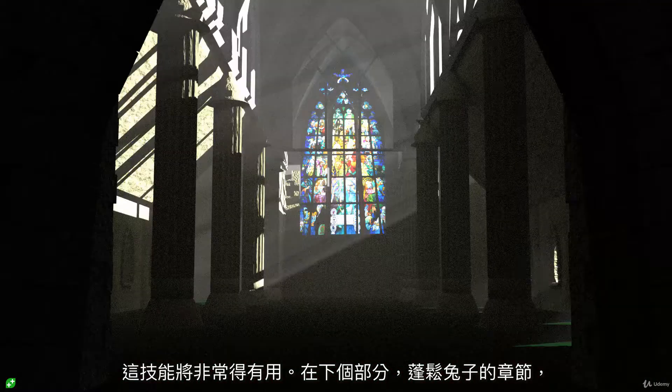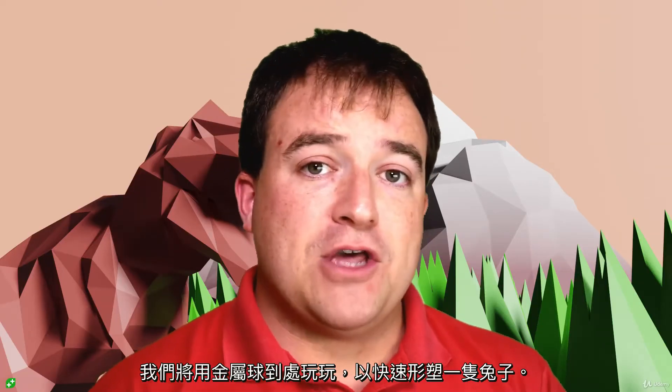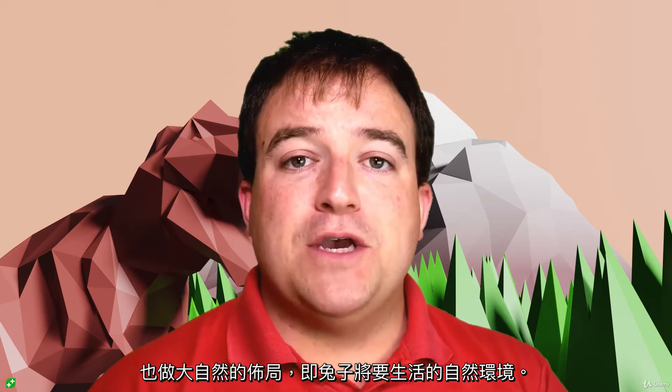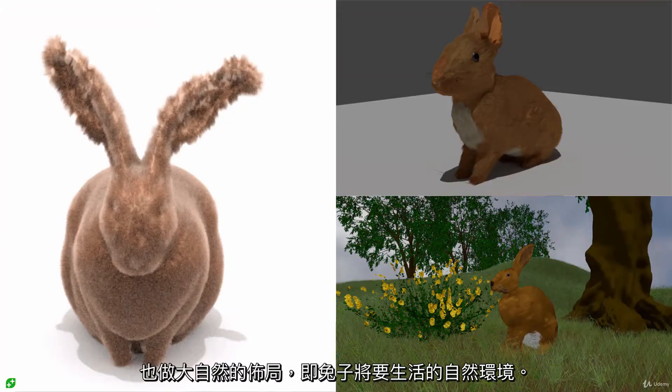The next section — the fluffy bunny section — is where we get to play around with metaballs to quickly mock up the shape of a bunny. Once we've done that we experience Blender's particle systems, not only creating the hair for the bunny itself but also the layout of the natural environment that the bunny is going to live in.